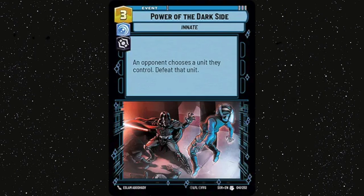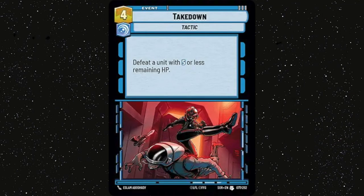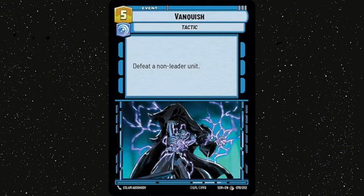Power of the Dark Side — one of my favourite pieces of removal in the game. If you time it right this card can be game-winning; killing an opponent's leader with this is just such a huge tempo swing because it's so cheap. That said, it's important not to get too greedy with it — if you're facing down 2 units it's still worth it to remove 50% of the opponent's board presence. Resupply — ramp, nothing more to say. Takedown — solid removal, can remove anything, especially if you work it with a bit of extra damage. Overwhelming Barrage and Vanquish — two of the best pieces of removal in the game.